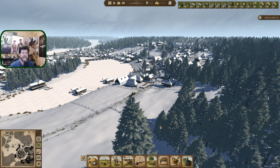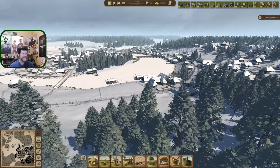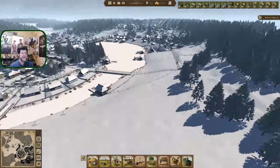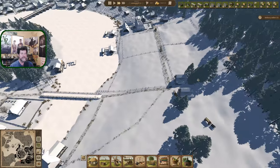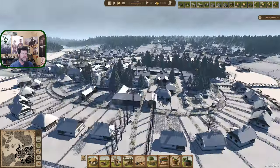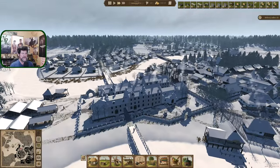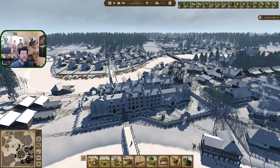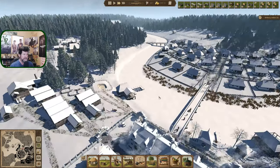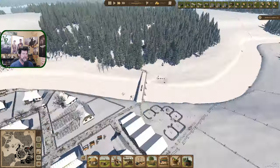Hey folks, welcome back to Ostrov. Boy does it look cold out there — all of these chimneys going, trying to stay warm. Got some wagons down there. Yeah, this is a cold-looking landscape right now. We're toward the end of January. I let it run for a while to get warehouses built and stocked up, and sort of want to get this area grown up a little bit too.